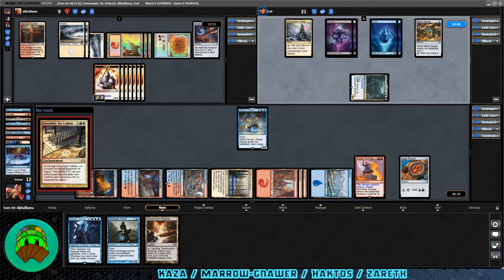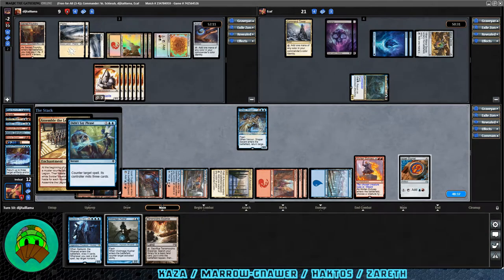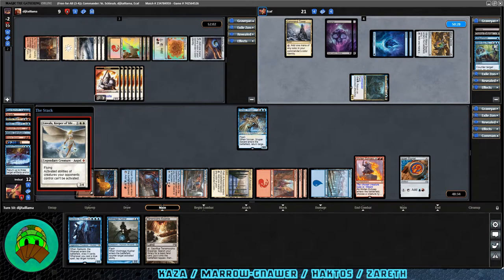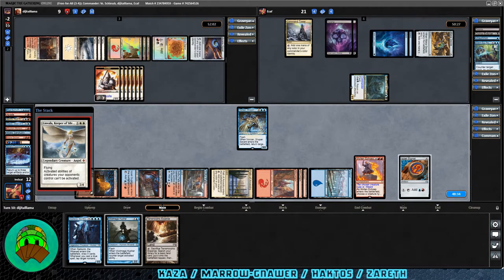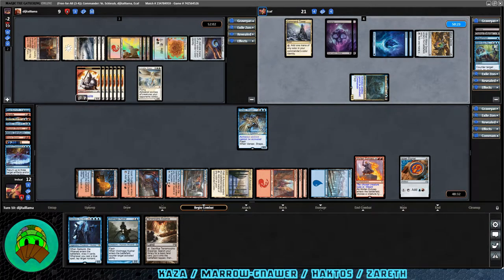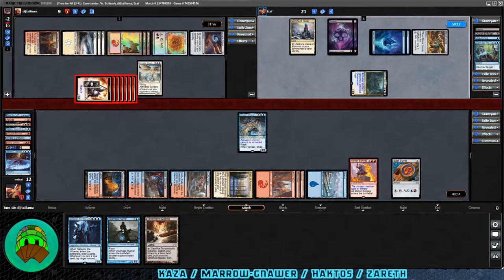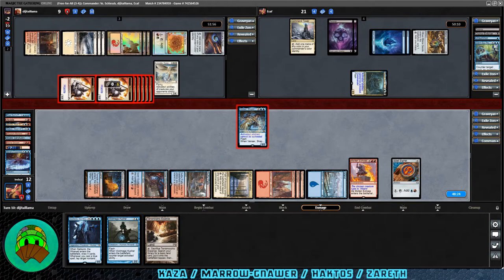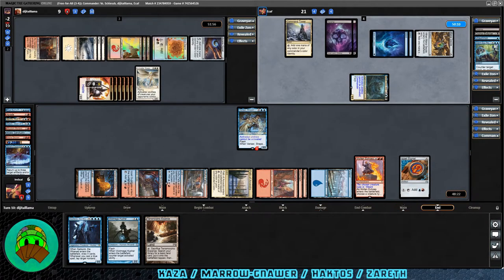Assemble the Legion coming back down for Haktos. We have a response from Zareth — a counter spell that mills three cards, 'Didn't Say Please.' I do love that card just for the name. Then Linvala, Keeper of Silence: activated abilities of creatures your opponents control can't be activated — I once designed a Linvala EDH deck; it was very mean. All the soldiers immediately into our face; we'll block and kill one. We take 6. It won't take much more to kill us at this rate.